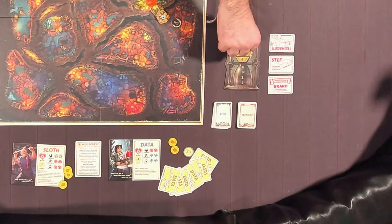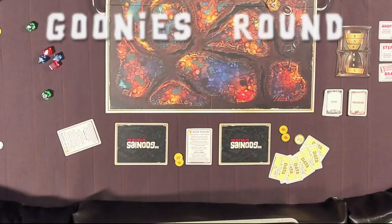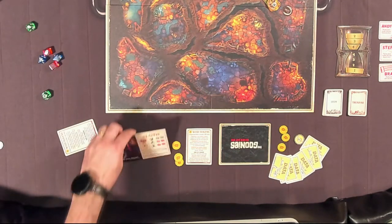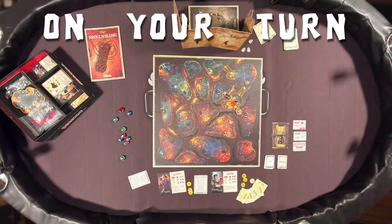Whenever the GM moves a sand token to the bottom half of the hourglass, the Goonies may choose one teenager card to flip face up. The game is played in a series of rounds. At the start of every Goonies round after the first one, each Goonies player gains a wish token and flips their placard face up. In addition to upgrading dice and lending dice through teamwork, wish tokens can be spent to prevent one damage per token. Each Goonies player then takes a turn in any order they choose, and this turn order can change each round.